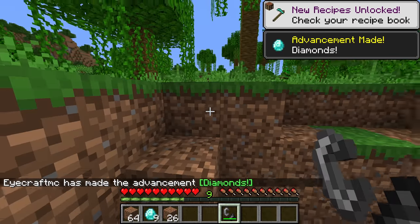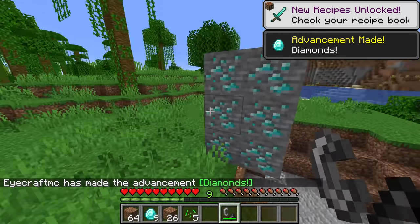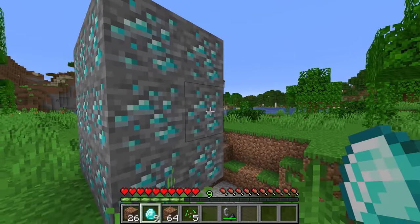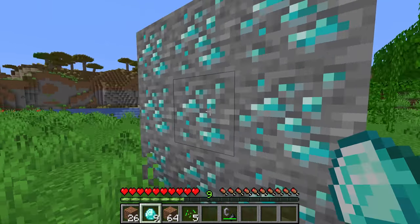It makes TNT mining be a bit more of a good idea. For instance, something like the new skulk blocks in 1.19 — mining them with TNT is actually a viable option.